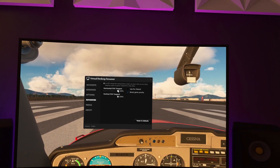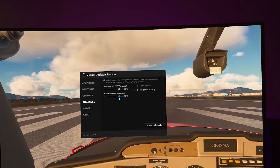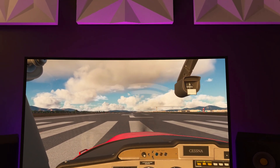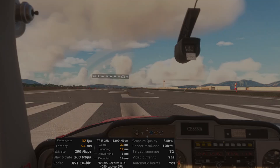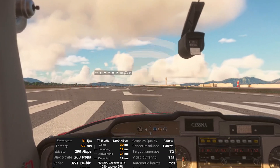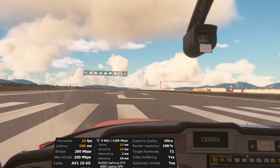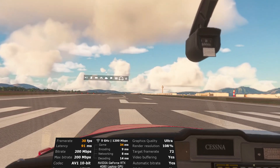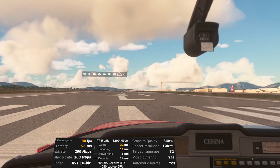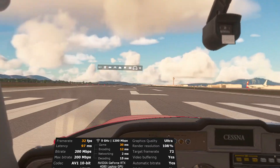By reducing it to 90 percent, it'll start decreasing my field of view a little bit, but it's not really that bad — 90 percent is very doable. You are supposed to restart the application and your game, but as you can see it is working for me on the VDXR runtime, so maybe it doesn't need to be restarted in that situation. I am getting roughly about three to four frames per second just by going to 90 percent.